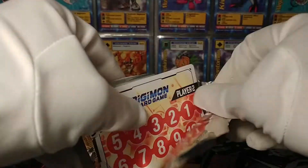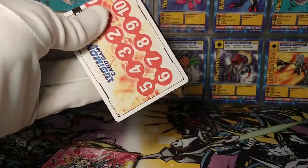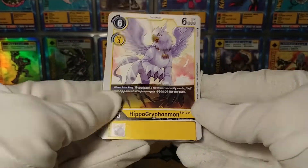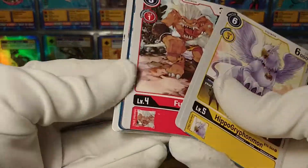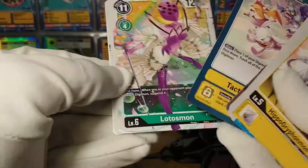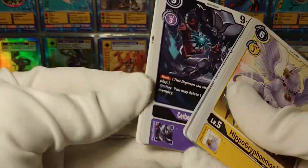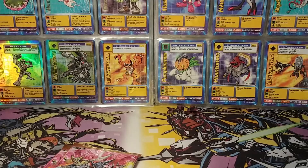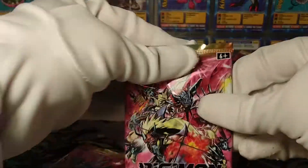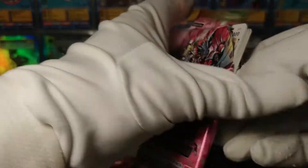All of these probably contain like $100 cards and I'm just absolutely eviscerating this pack. We've got Hippogriffinmon - I've already seen most of these commons in my previous BT4 Great Legend video, so I'm not going to go into too much detail. At the rares, we've got a Cerberismon Werewolf Mode followed by a Darkdramon - cards you could theoretically put into your starter decks, but there's nothing that really synergizes with them in those decks.